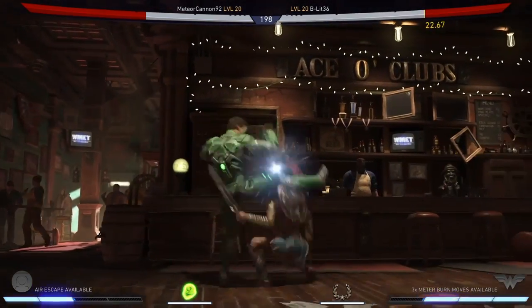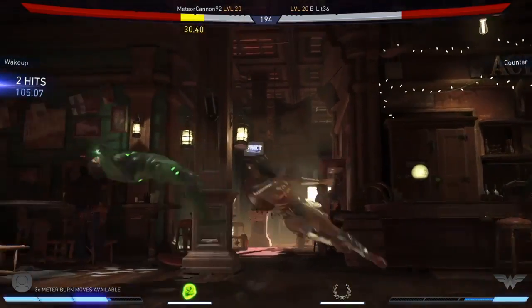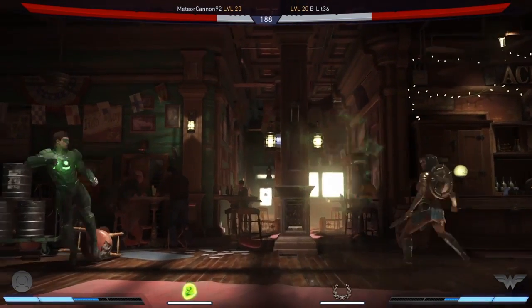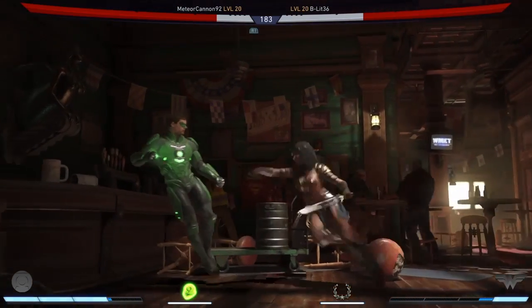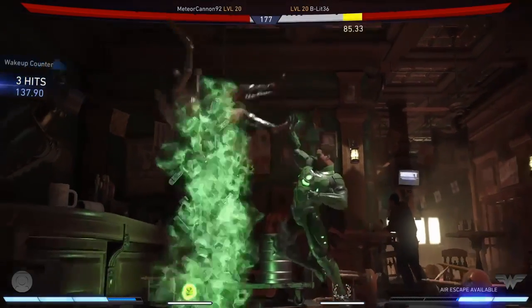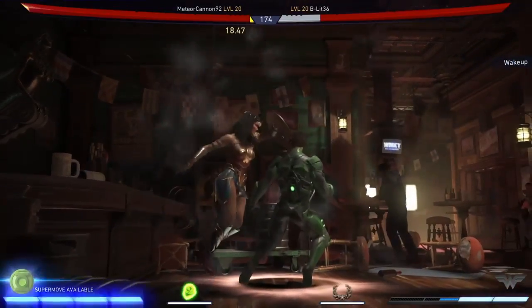If it happens late, then generally you can kind of turtle it out. But early on in the game, you're going to need a little bit more because you just can't sit full screen. Eventually you're going to give them enough that they're just going to destroy you and chip you until they have the life lead, and then you're going to have to go in on them anyway.